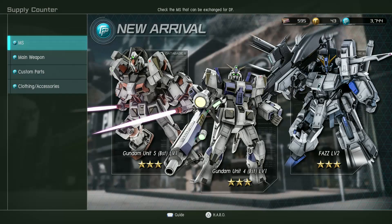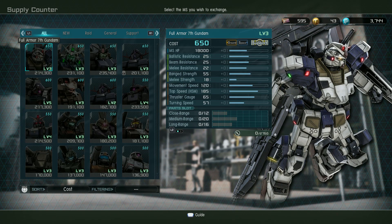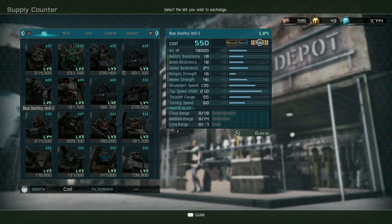First off, we'll look at the DP store here. Unit 4 and 5 booster are now up in the DP store, the FAS level 1 and 2 also up in the store — that's some good stuff to be able to get for DP.